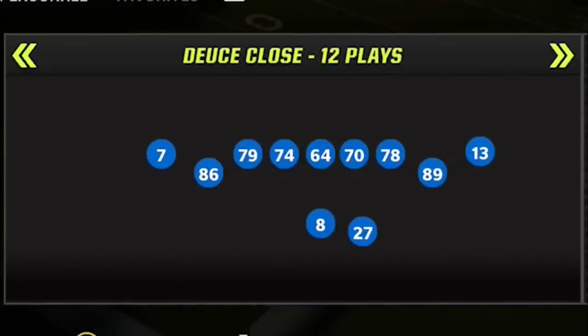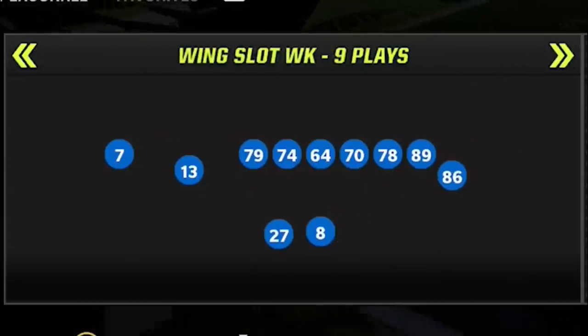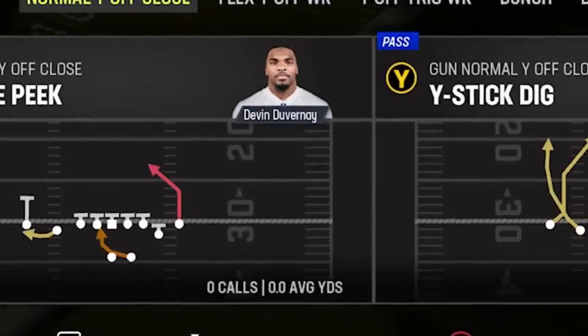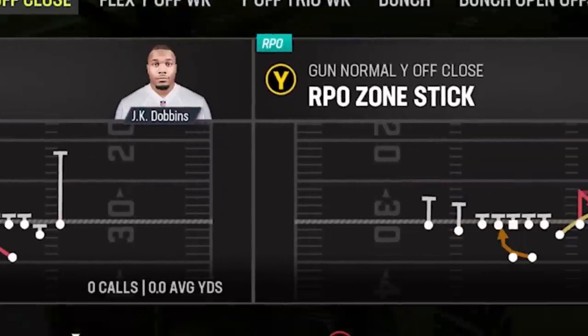The split close pro is really good — they upgraded that. The deuce close is pretty good. The wing slot weak is one of my personal favorites. The normal Y off close out of this particular playbook might be my favorite passing formation in the entire game — I love every single play in this formation.